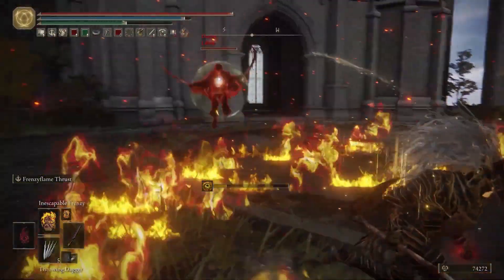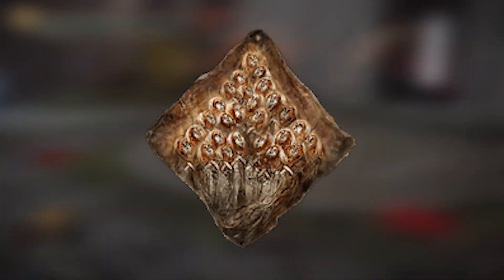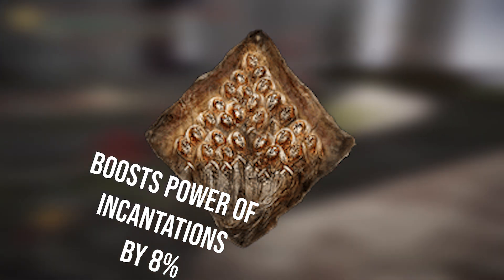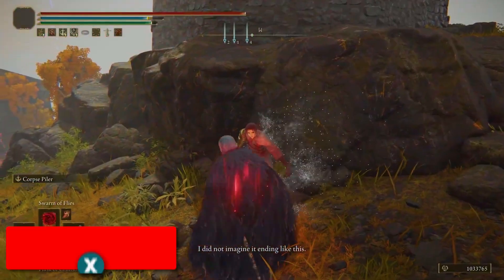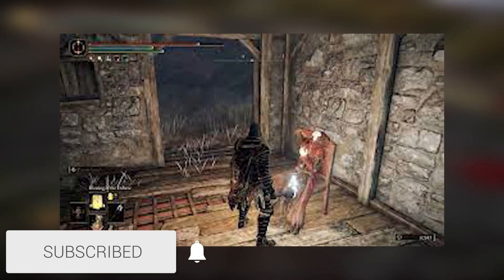I personally went for Malaketh's armour and equipped my Seal and War Spear. It's not as tanky but can still take damage. The first Talisman you'll want is the Phlox Canvas Talisman. This will boost the potency of your incantations by 8%. You can get that by completing Millicent's questline by killing her, then when you head back to Gowry he'll be crying — that's when you know to kill him for the Talisman.